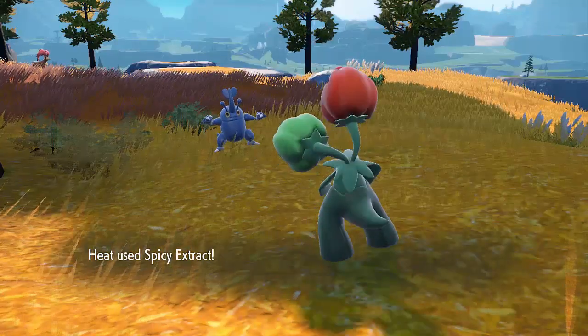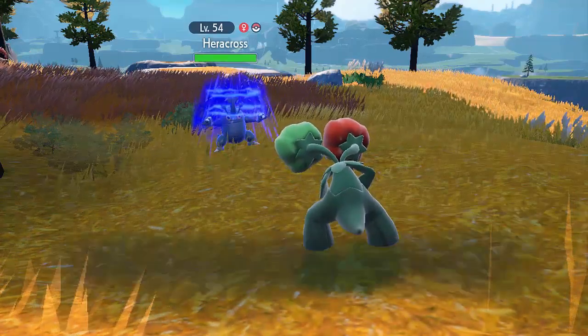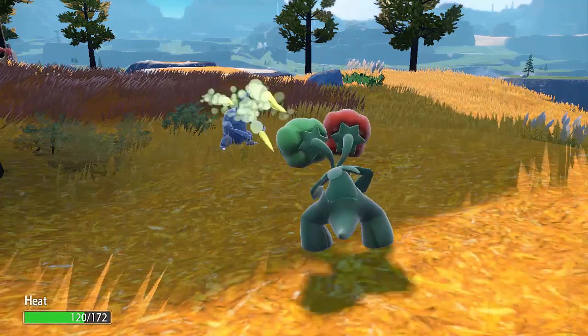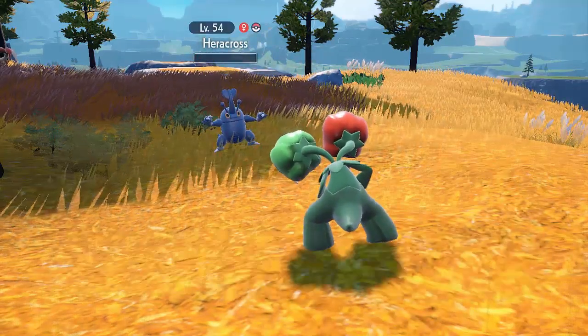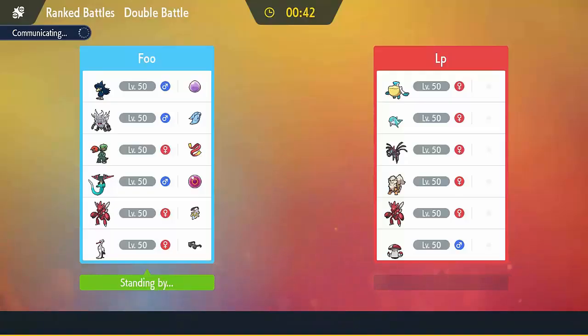Today we are cooking with heat because we are looking at Scovillain's signature move Spicy Extract. This is one of my favorite things about Scarlet and Violet — I love this move so much. It boosts the target's Attack stat by two stages and drops their Defense stat by two stages. It's really weird because it's like a buff and a debuff all in one, but it has so much potential and I can't wait to show you. The best way to do that is probably just to jump into some battles showcasing the team I built all around this move.